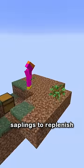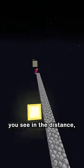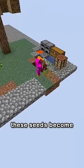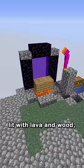After chopping down the tree, you use saplings to replenish your only wood source. You then go to the small sandy island you see in the distance to get some seeds and obsidian. After expanding, these seeds become your first food and you use the obsidian to create a portal to the Nether, lit with lava and wood.